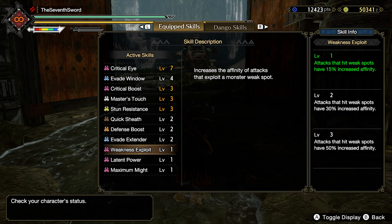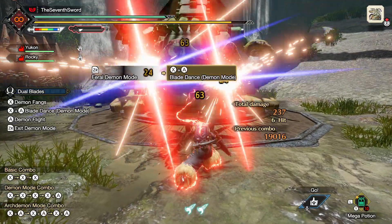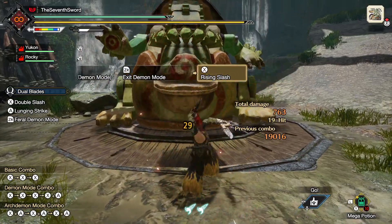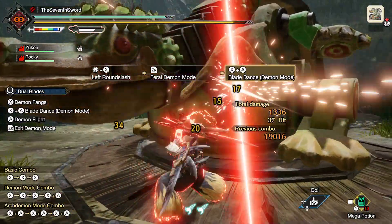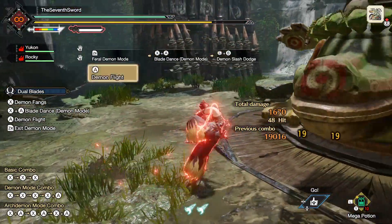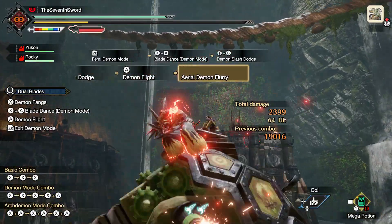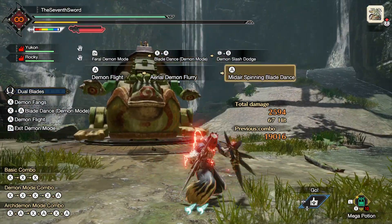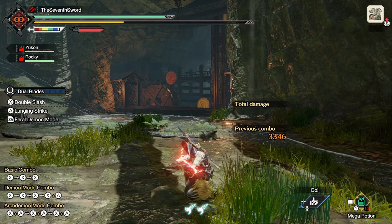Altogether, the dual blades are at 86% Affinity, and Weakness Exploit at level 1 grants 15% extra on a weak spot. Therefore, as long as you're hitting a weak spot, you are doing 100% critical hits and your sharpness is barely being reduced at all. This is an extremely fun build that increases your DPS potential exponentially — you'll maintain white sharpness much longer and won't have to worry about sharpening or dropping to blue. If you do have to sharpen, use a Great Wetfish and you're good to go.